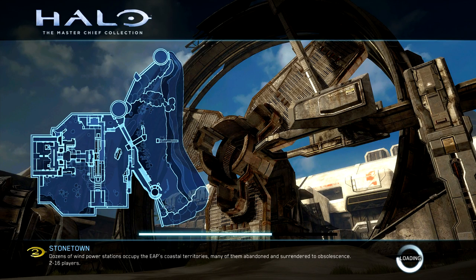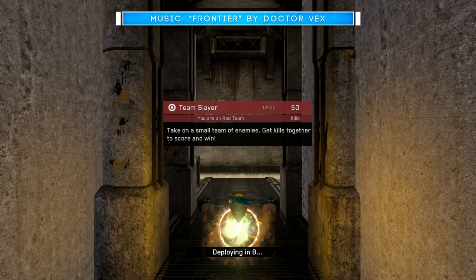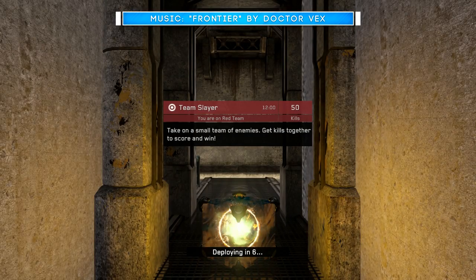Welcome to the very first Forge A New Halo competition. This is a competition where you forge a certain type of map depending on the given game type, on one of the current disc-based multiplayer maps like Stonetown, Warlord, or Shrine.